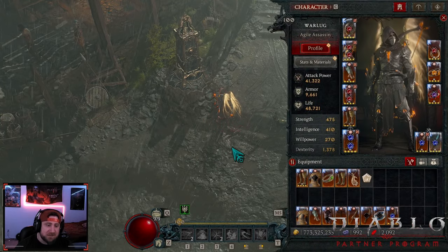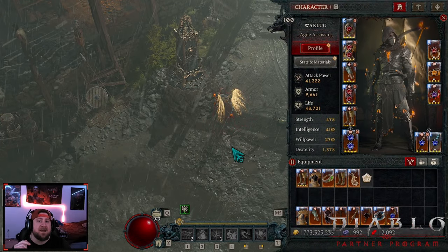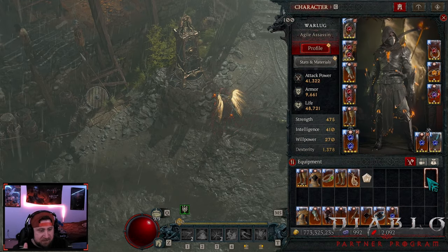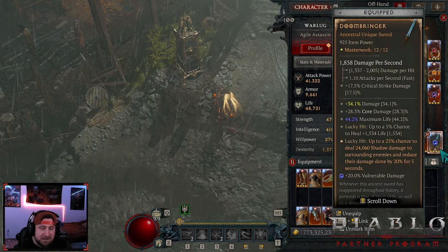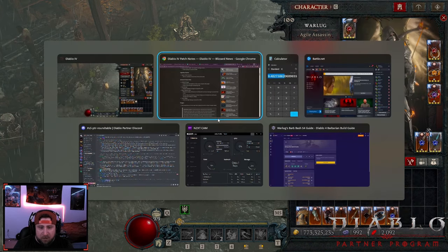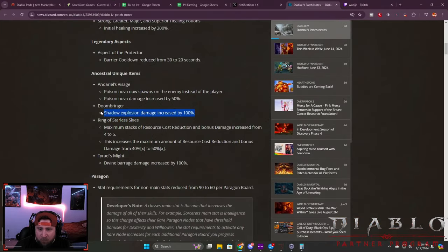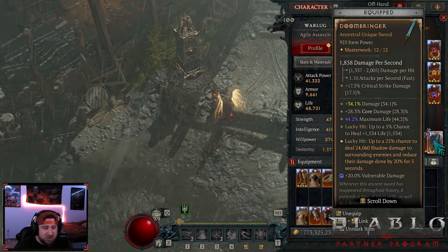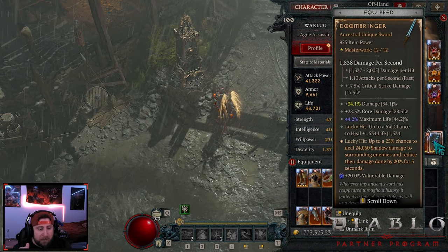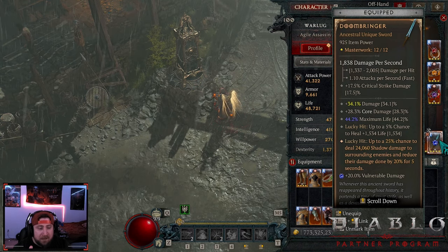What's up guys, welcome back. We are still on mid-season patch day and we are going to be testing Doom Bringer. If you look at the patch notes, Doom Bringer did get a 100% shadow explosion damage increase, so your shadow damage has been increased by 100%, which is fantastic.